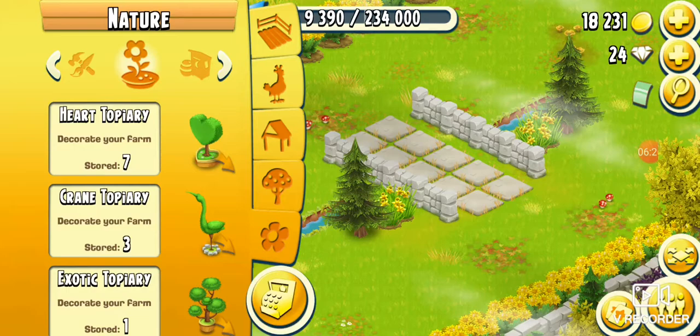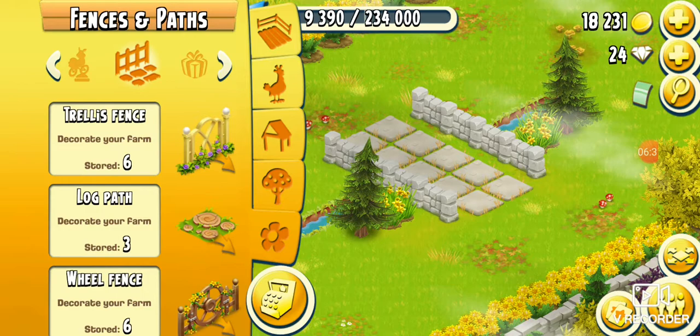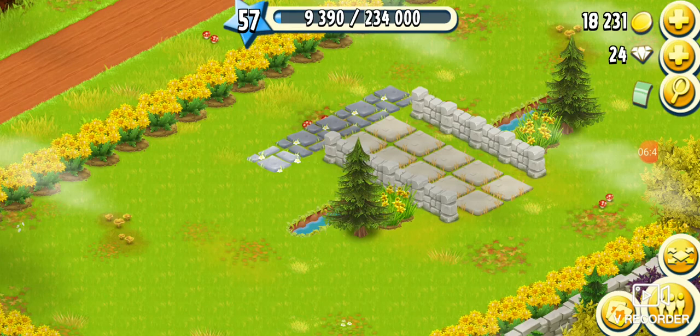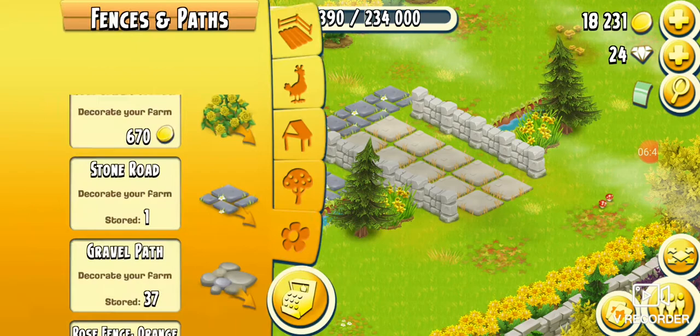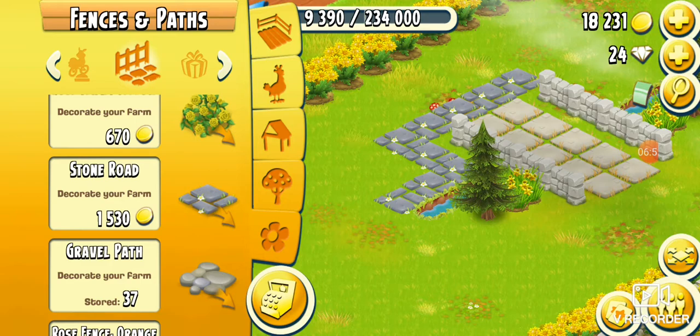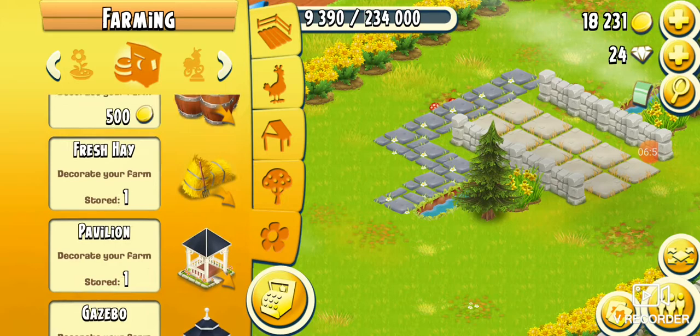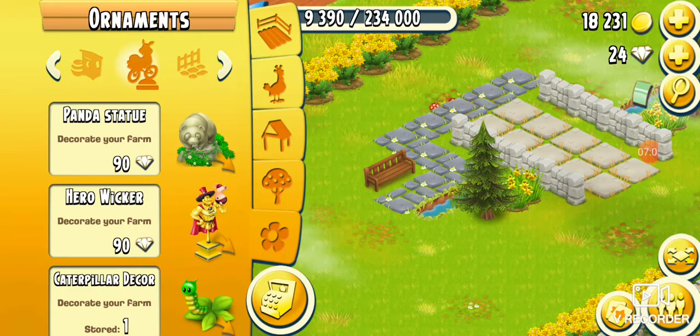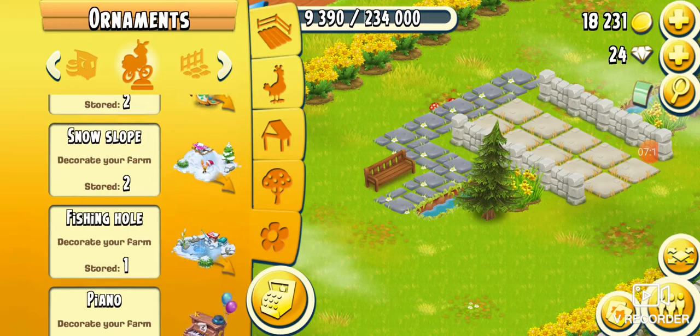Now if we want to start adding some different things — we get some more slabs, go for some dark slabs: one, two, three, four, five, six, seven, eight, nine. We could also add a bench. Let's look for a lamppost in the ornaments.